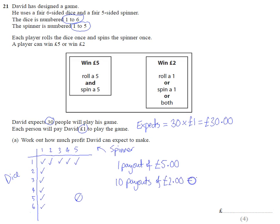So he expects to pay out - my apologies, that doesn't make sense - he expects to pay out twenty pounds in two-pound prizes. So that's a total payout of twenty-five pounds. His profit is going to be: he's going to take thirty pounds, he thinks he's going to have to pay out twenty-five pounds, so he thinks it's going to be five pounds profit.